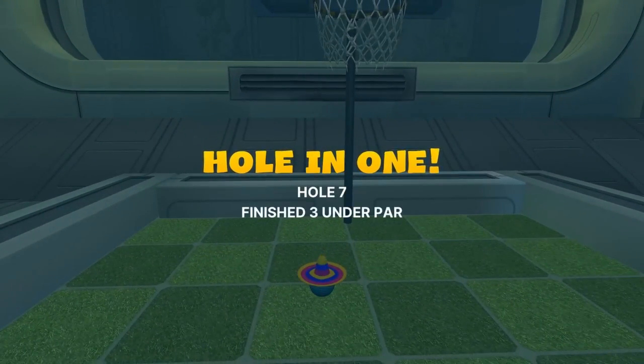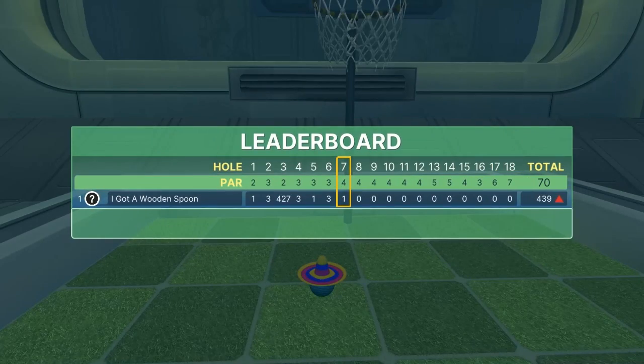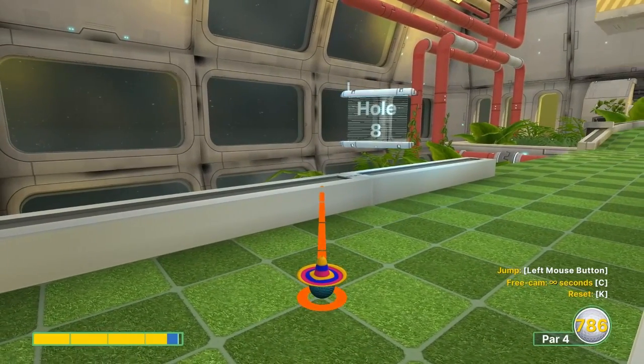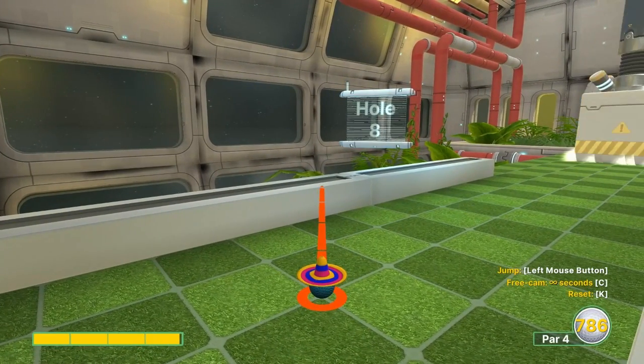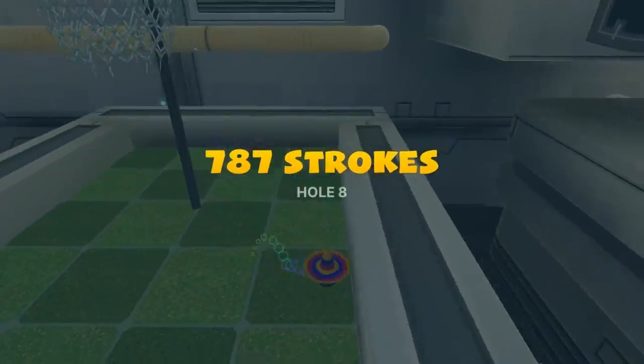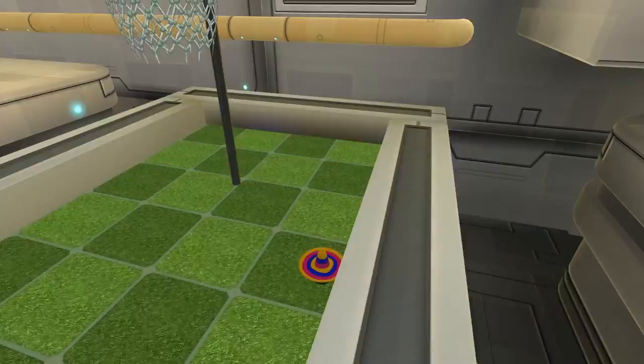Number eight: that seems to kind of glitch through the second portal but it works for now. Go 3.95 on the left edge of the white dot diagonal, jump after you hit the wall, jump when you land, and jump up at the end for a hole-in-one. That's a tough one.